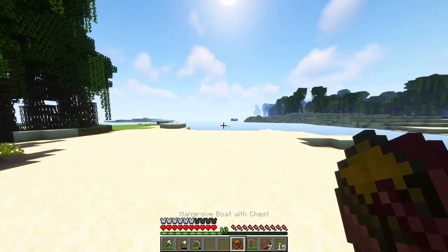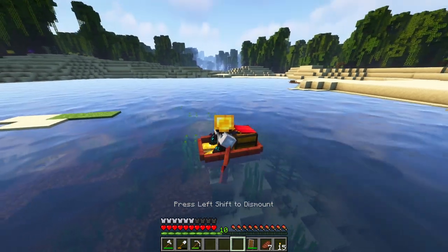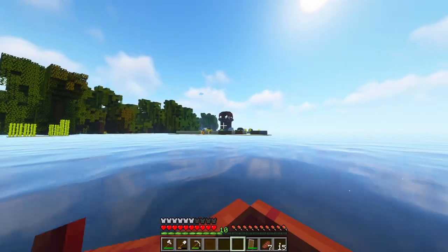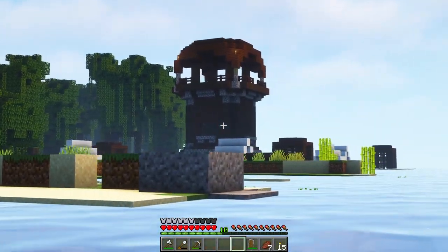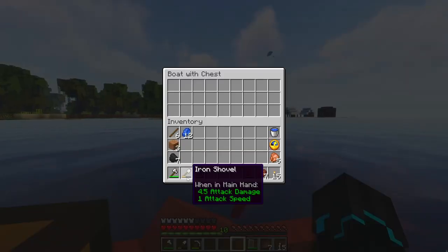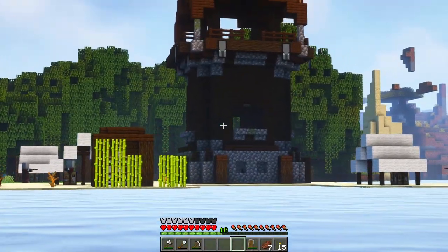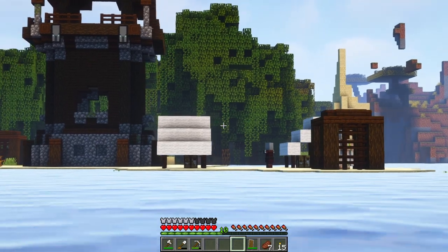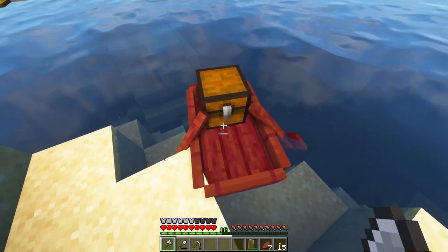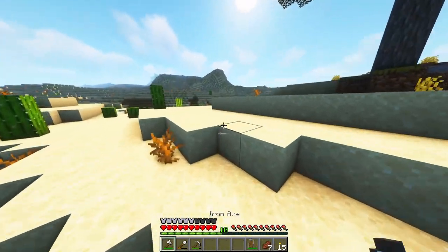That is the shipwreck we looted at the beginning of the episode. I should just head in this direction — and that's where I placed my boat. This is a mangrove wood boat. We've got company at a Pillager Outpost. We'll have to return at a later date when I'm not just in gold armor, which can break very easily. This is as far as we can go with the boat — I'm going to chop it, put it in my inventory, and we're going to cross the desert on foot.